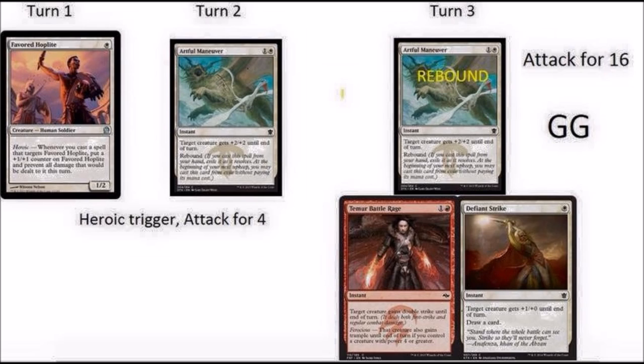Now your next turn, the most important part is giving your creature double strike. You're going to give it double strike using Temur Battle Rage, and then you can play another Defiant Strike, and then the Aerial Maneuver will rebound.